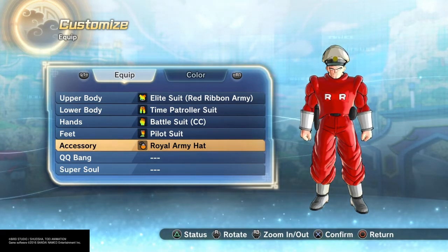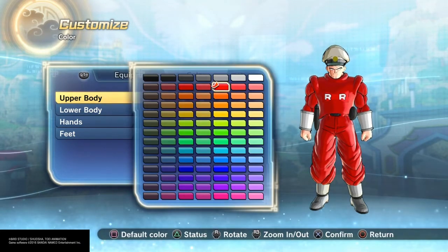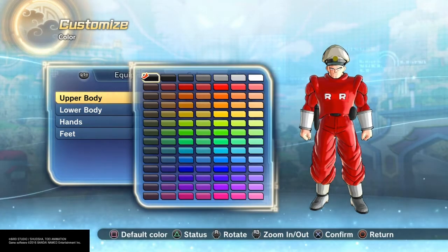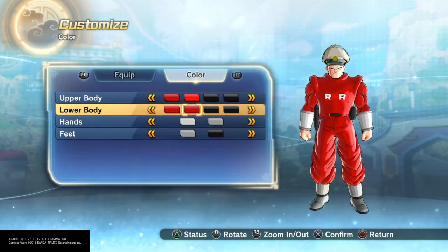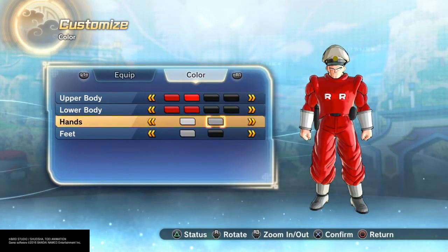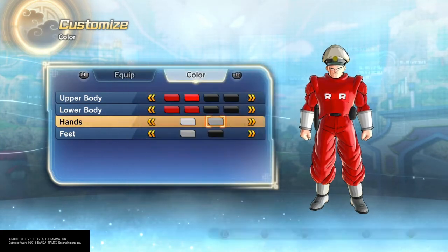For the colors I went with this color red for the first, and this color red for the second to have a color match, then black and black for the third and fourth, and then red, red, black, and black for the lower.